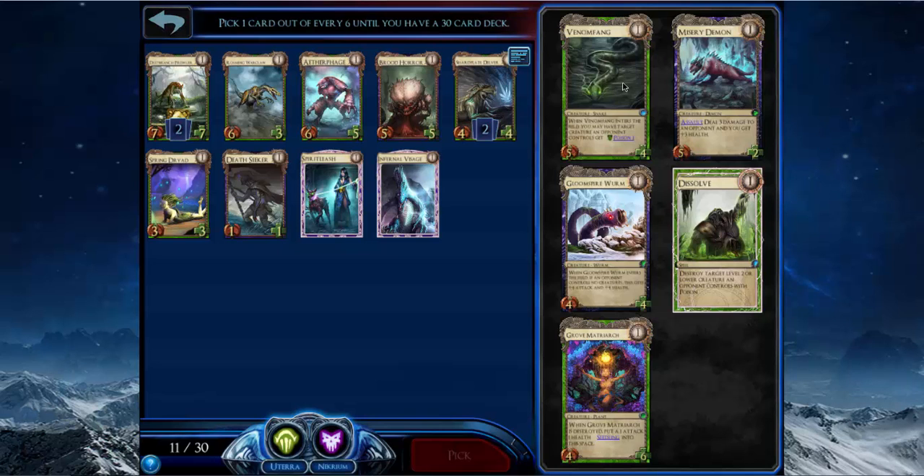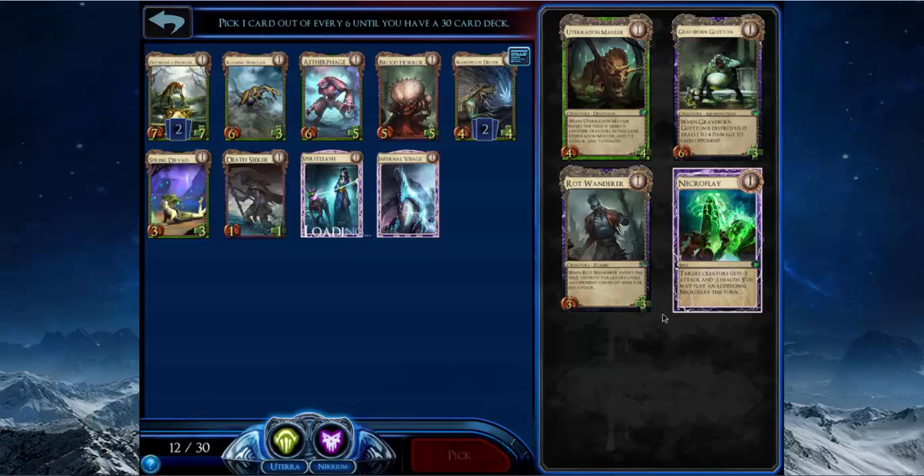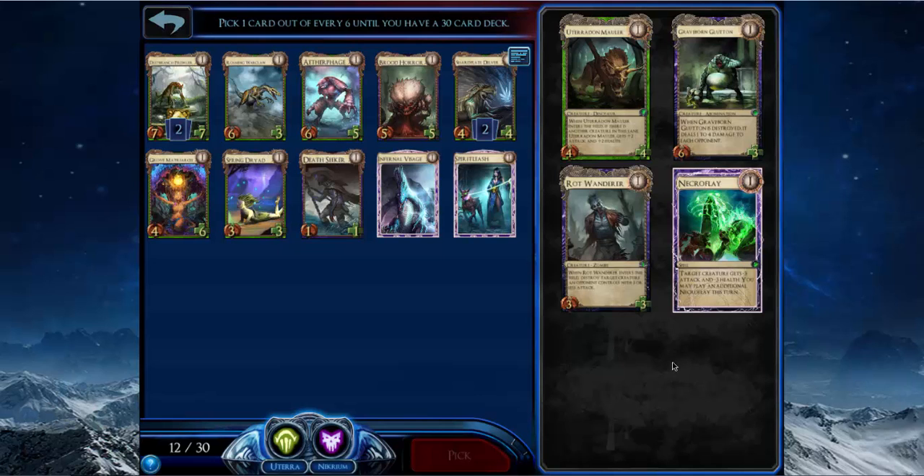Venom Fang is very good but I don't think it's better than Grove Matriarch. Grove Matriarch gives me the seedling that I can Spirit Leash away, and the seedling also pumps the Spring Dryad. So we're going to pick Grove Matriarch.